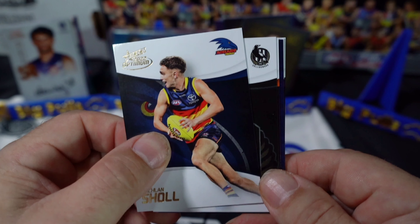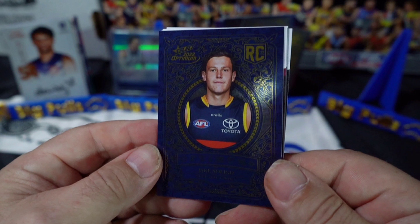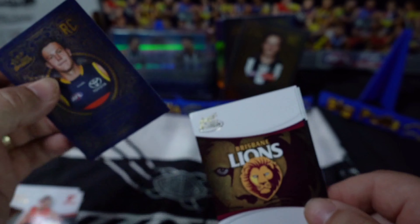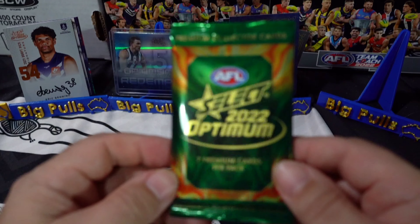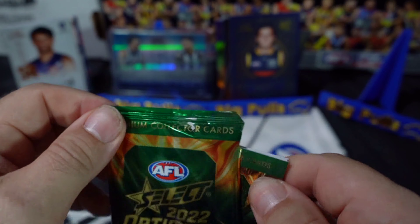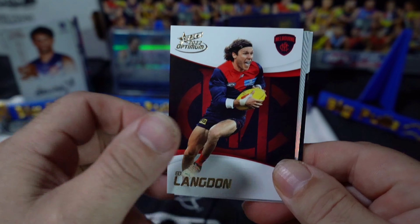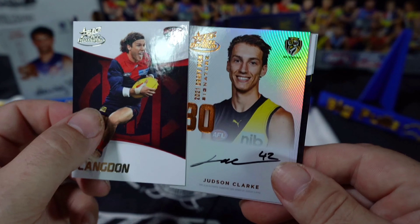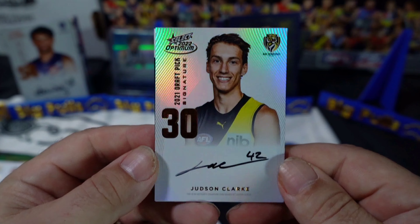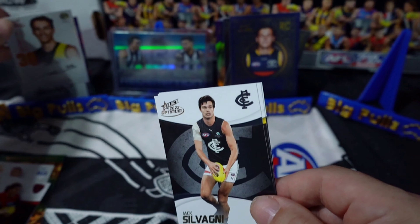Looks like this might be an all-base pack - and it is, we have a rookie Jake Soligo for the Adelaide Crows, number 41. Then we've got our DPS here - Collingwood? No, it's Richmond - Judson Clark, and that is also a copper. So two coppers. Very nice, he wears 42, we got number 81. There's our two DPS.